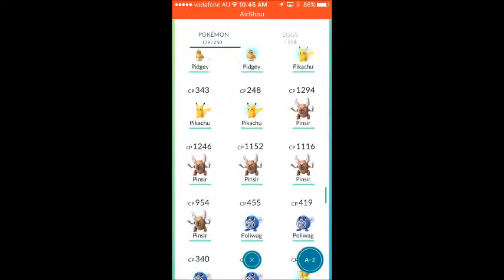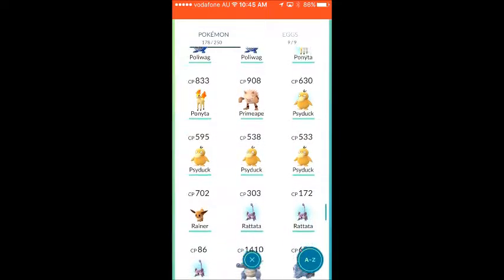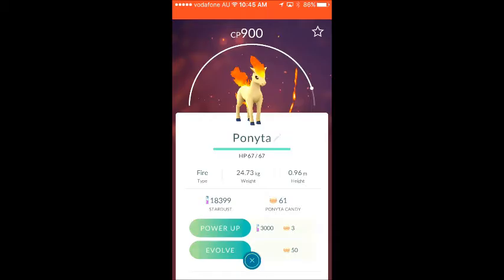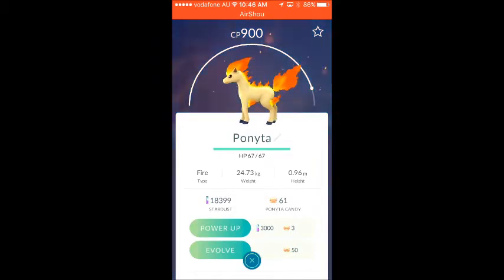Onyx. Pikachu — I have 26 candy and I need 50 to evolve to Raichu. Yesterday I got this Ponyta which is 900 CP, so I just need to get more Stardust and more Ponyta candy, and I'll power him up and evolve him to the next stage. I'll also make a video on that as well.